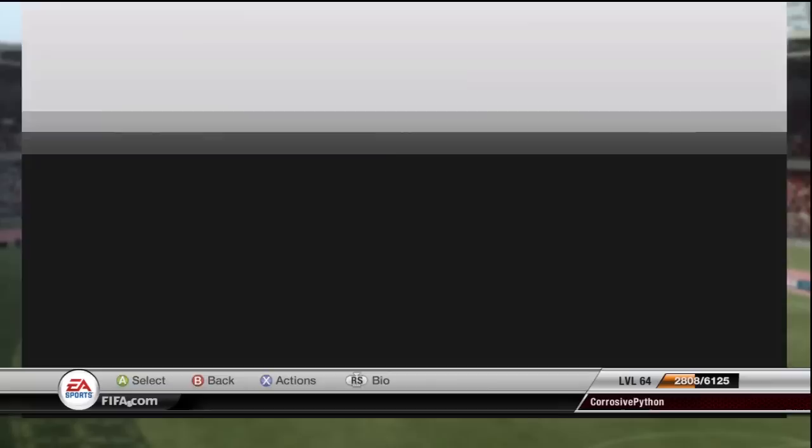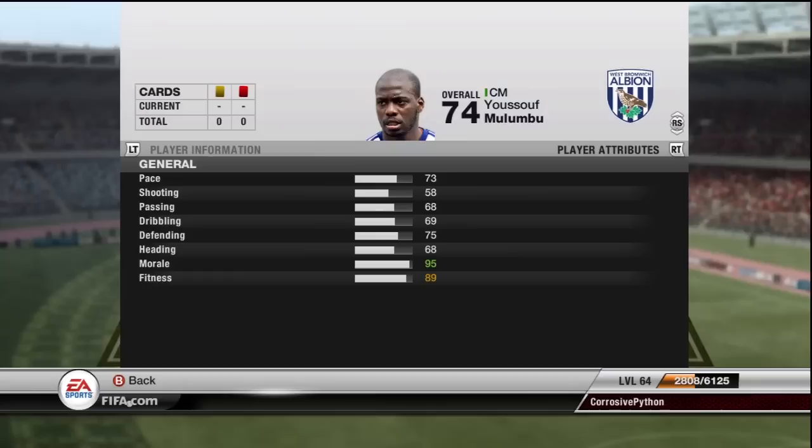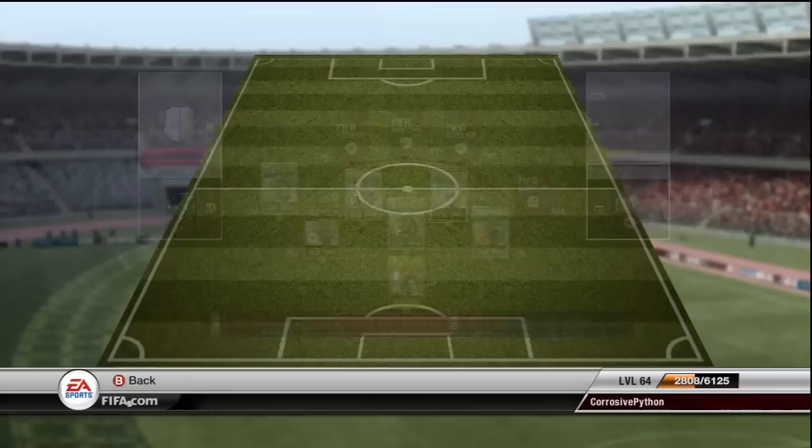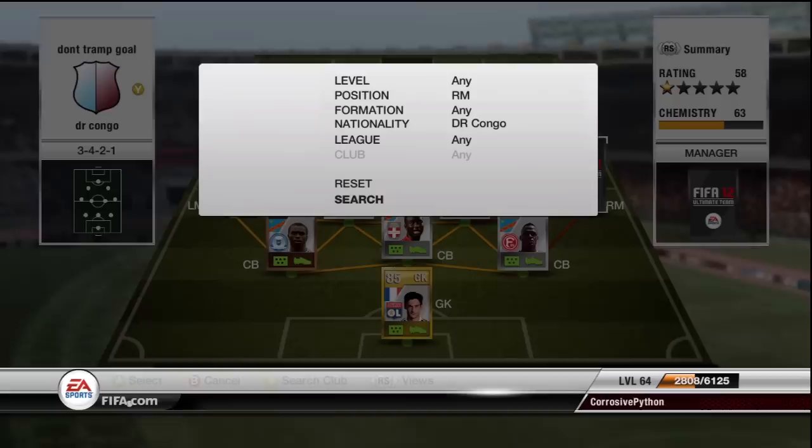On to the right center mid was Malumbu — he plays in the Premier League, 500 coins. This guy was such a bargain. He's originally a CDM, so I did convert him to center mid, which is another 1,000 coins or so. But this guy — absolute beast. 73 pace, 58 shooting, 75 defending, and 68 heading. Those stats completely lie — in game he has like 87 interceptions and 82 stand tackle, which is absolutely perfect for a CDM. And once you guys see the goals coming up, he scores a long shot that was absolutely brilliant. I just couldn't believe what I got with this guy.